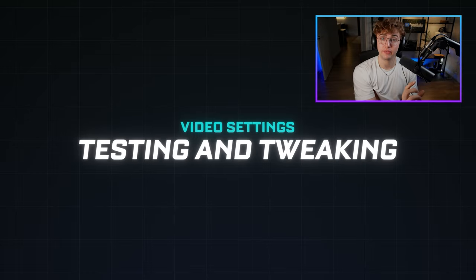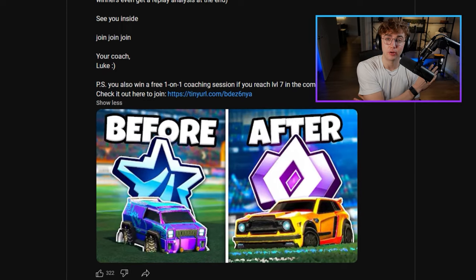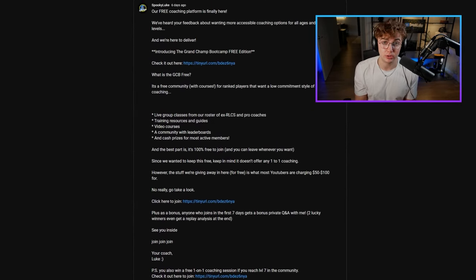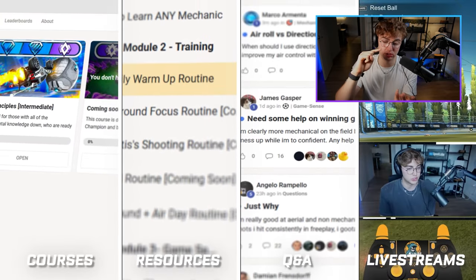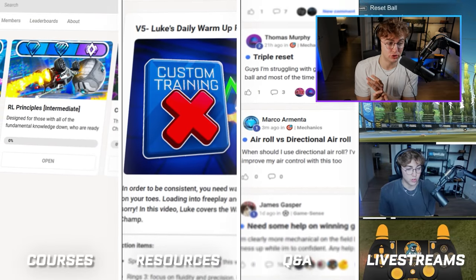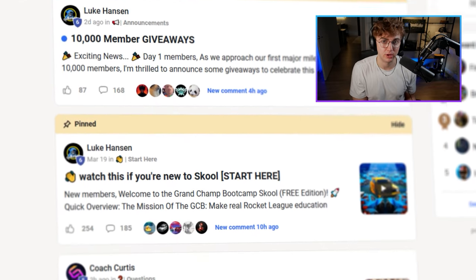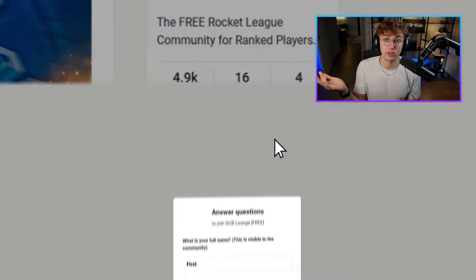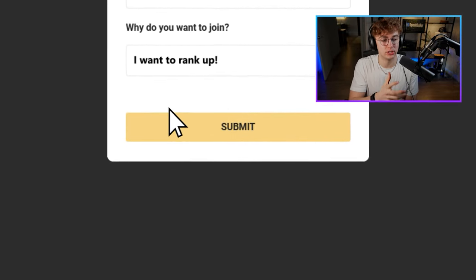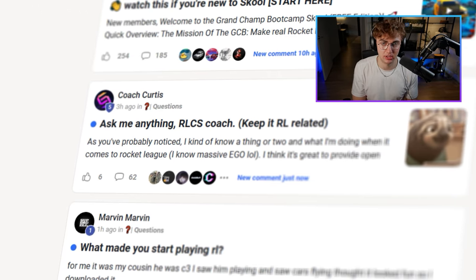Now, testing and tweaking. If for some reason you're having issues with these, I highly recommend you ask me and my team of coaches questions in our free coaching community. I have a free community called the Grand Champ Bootcamp Free Edition, where we have courses, resources, questions and answers, private live streams — all sorts of helpful things for you to rank up. Plus, a community of people who will answer your questions. All for free — there's no catch. It's completely free to join and you can leave whenever you want. If you're having questions or issues testing and tweaking, you can go there to troubleshoot. I'll have that first link down below.